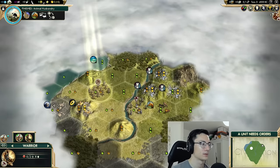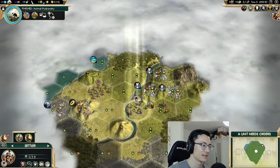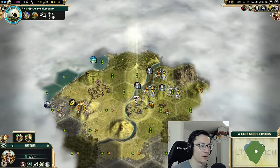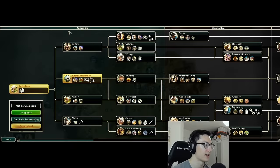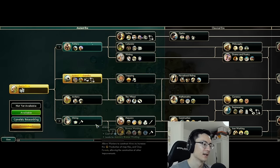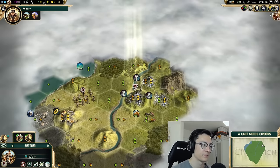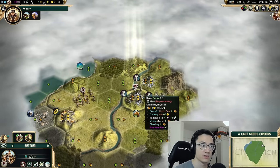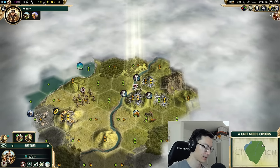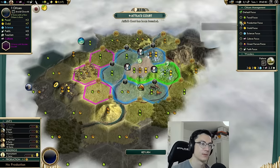I do see some coast here and whenever you see coast you should think about moving to it — but if we settle the coast we'd have to move over and away from our good horse tile. I'm only seeing more benefits of moving one upward, and we can even start settled on a luxury. So we'll do that, queuing up our standard tech path: pottery, then animal husbandry — which we already have — then mining, then bronze working.